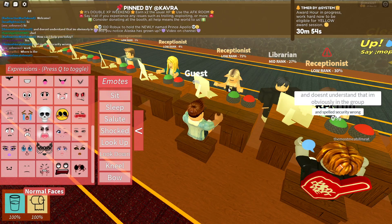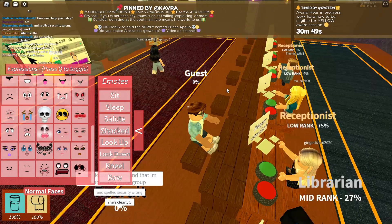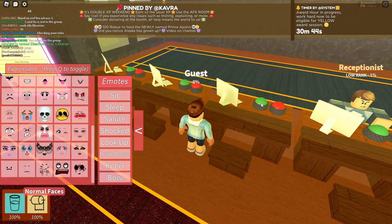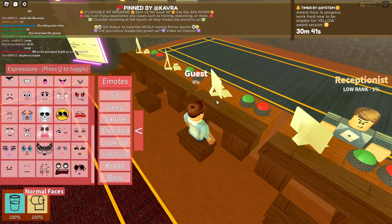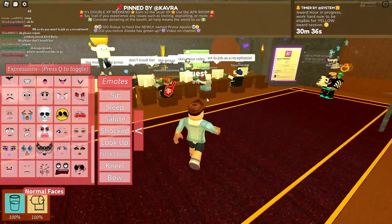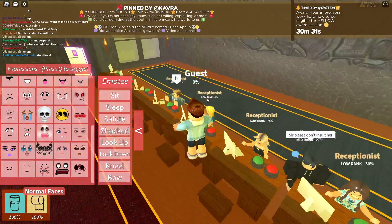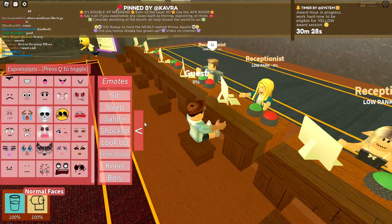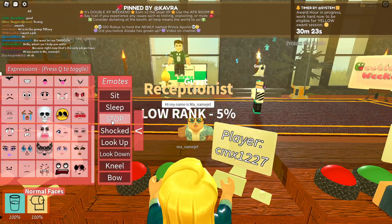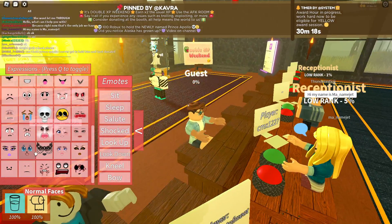First, go on our game and pick the group game name. It's called Kappa's Kingdom. You should then be in our group and your rank will be recruit. Then click the join button.